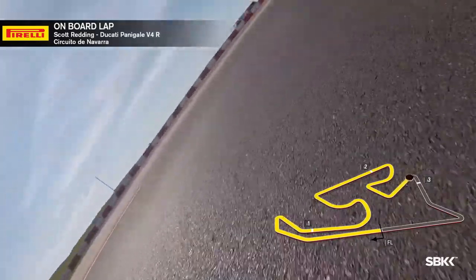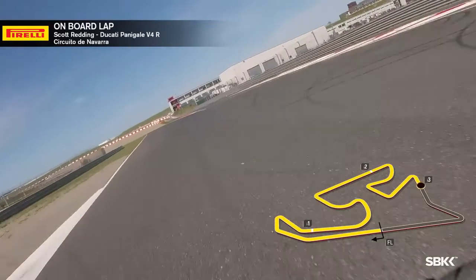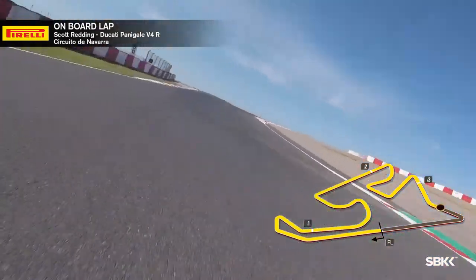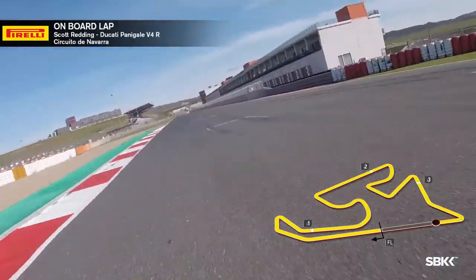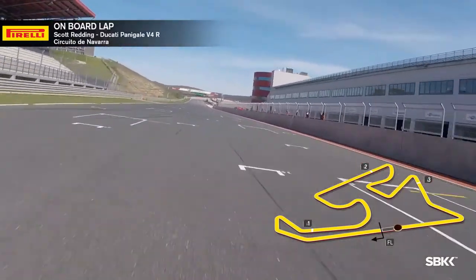We get back into first gear for turn thirteen, another tight first gear corner. We come out now to the final fast bit of the lap, which takes us through turn fourteen and up to fifteen — very fast through here. Coming back now for the final corner, the last overtaking place on the circuit, we drive up the hill to finish the lap here at Navarra — a very difficult and demanding circuit here in Spain.